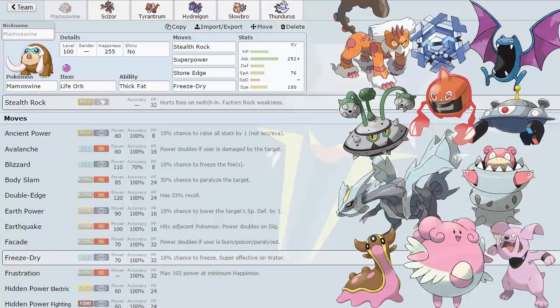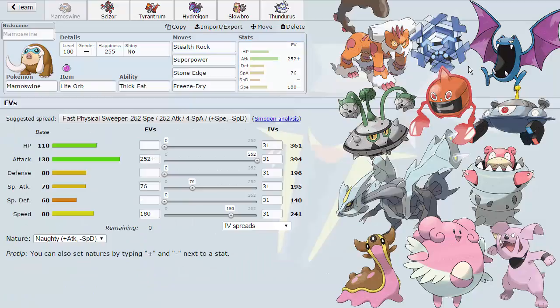We have our Life Orb Mamoswine here. Thick Fat lets it eat up a hit from Rotom Heat and fire back with a Stone Edge. We could get burned from Will-O-Wisps, which would be unfortunate. But we're rocking Stealth Rocks — this is our Stealth Rock setter this week. We need to get up these Stealth Rocks and pressure Kit as quickly as possible with hazards. They ensure KOs on certain Pokemon. We're also rocking Superpower, which hits the Magnezone. Our speed investment allows us to outspeed non-scarf Magnezone at max speed.